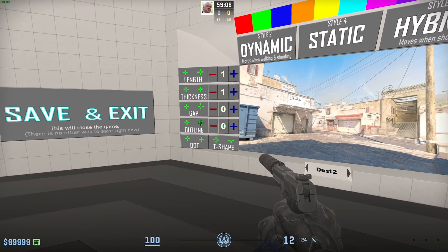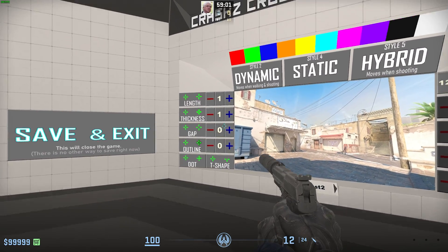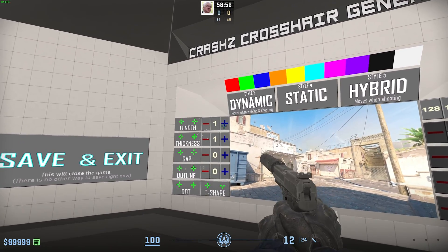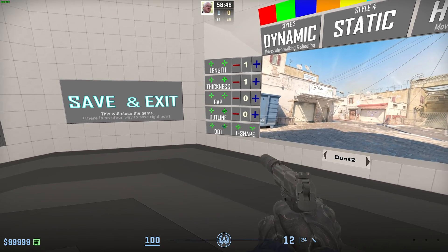If we simply click in the center, it'll turn it to whatever is set here. We can expand it and contract it, expand the gap, contract or reset to 0, thickness, reset to 1, length, reset to 1, plus, minus, etc. You can use this to very finely tune your crosshair to your liking, and at the bottom, toggle T-shape as well as dot. Very simple.